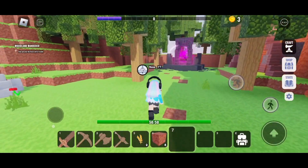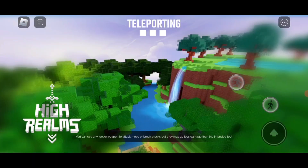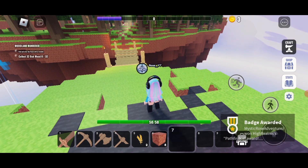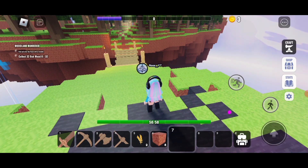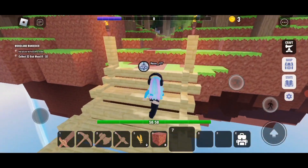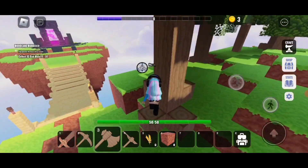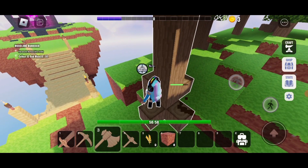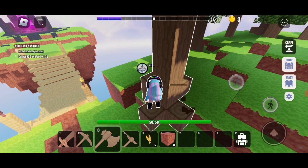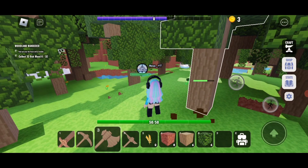Let's head to the forest. So this looks like where we collect any wood we need. We just unlocked new items — let's keep chopping trees and see if we can unlock more.